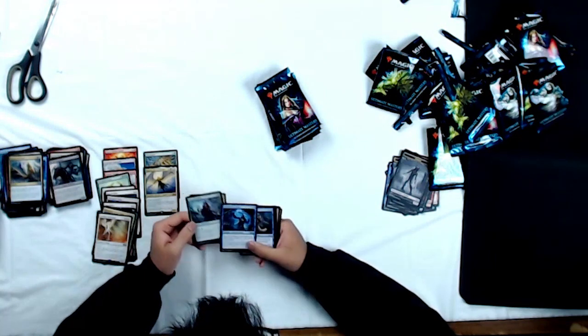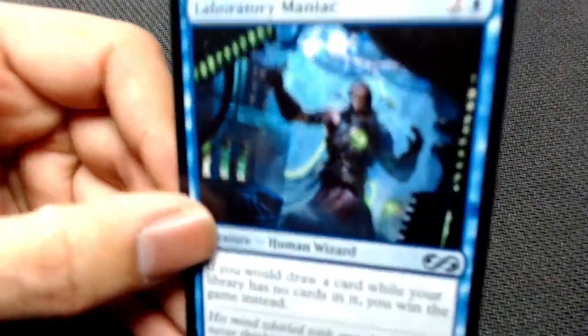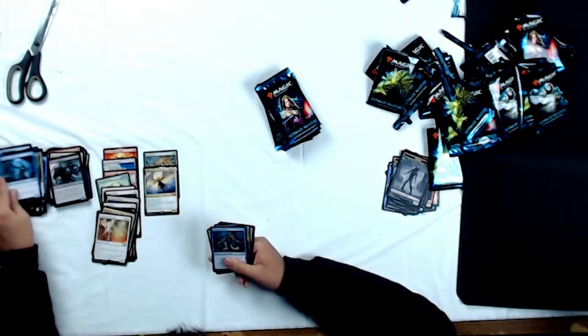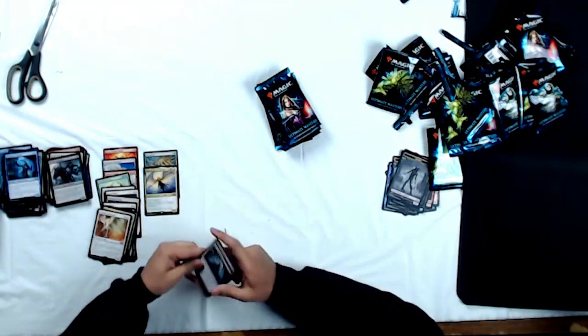Uncommons: Countersquall, Devoted Druid, and Laboratory Maniac — as an uncommon! That was a rare, like a $15 rare. Wizards, what are you doing? That's amazing, I'm excited. This is such an awesome set. Holy crap — Lab Maniac as an uncommon, that's amazing.